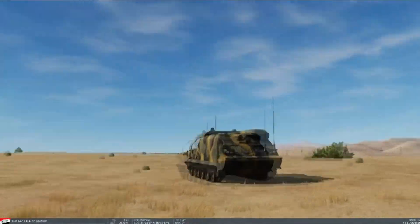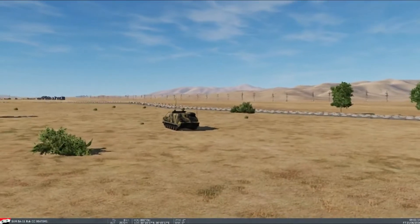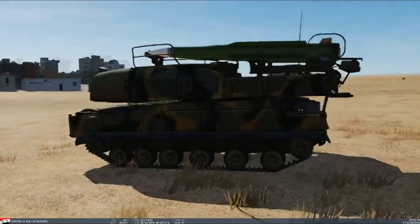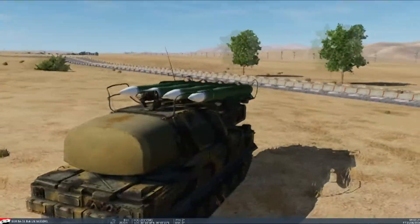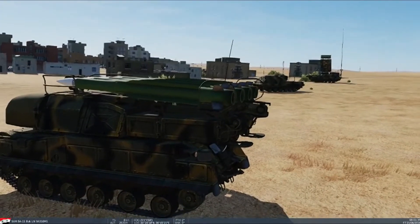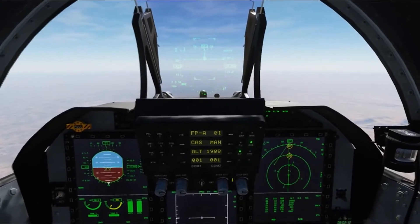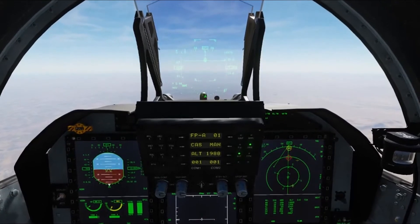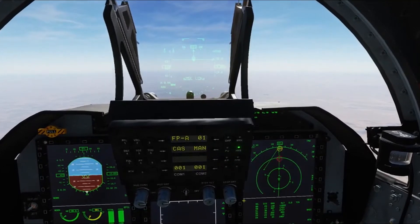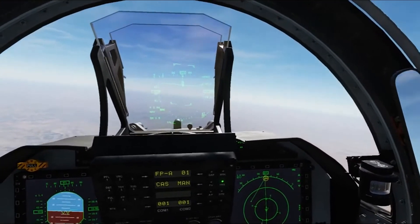What the Buk system has is a search radar and a tracking radar, as well as the launcher. I believe this launcher can even fire independently of those systems, which just makes it very lethal with its independent tracking and search system. The track radar is up - T for track - and we're getting tracked while we're within our own border. It's launching a missile even though we're within our own borders, which is a bit naughty.